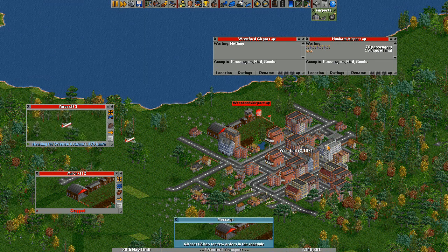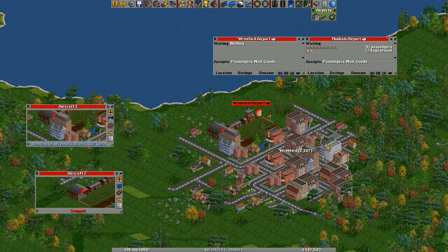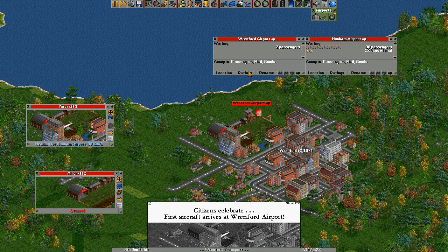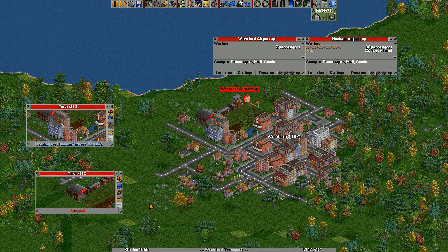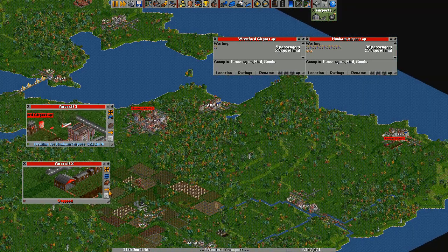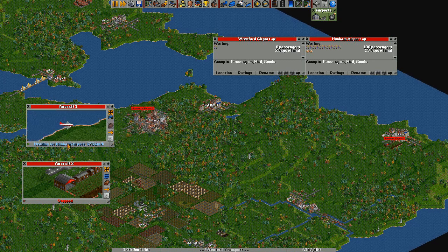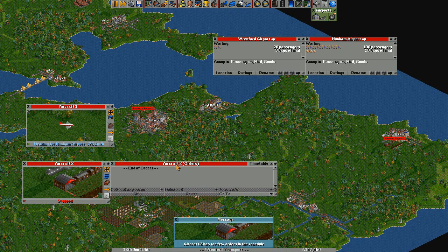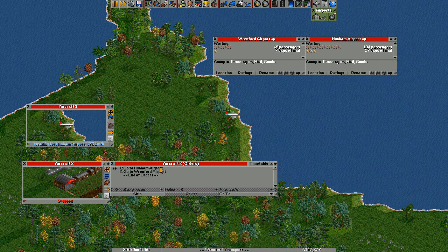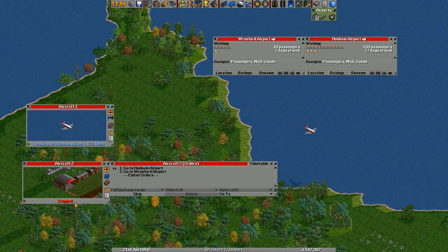I'm just going to speed up the game until this one lands. He's landed and will join this airport — he will just register there and then we will start getting passengers waiting. Now what are we going to do with this second aircraft? We'll give him some orders. Aircraft number one's got these orders, so for aircraft number two I'll click go to, but instead of clicking all the different airports, I'll find this other aircraft and click on him — and that will copy the orders across. Then we can send him on his way.